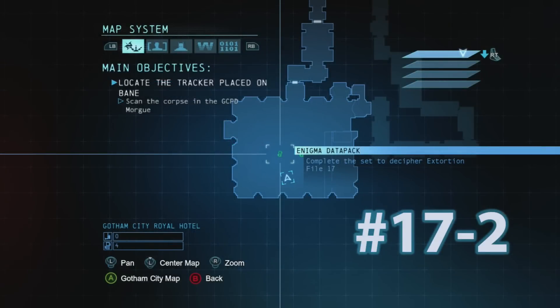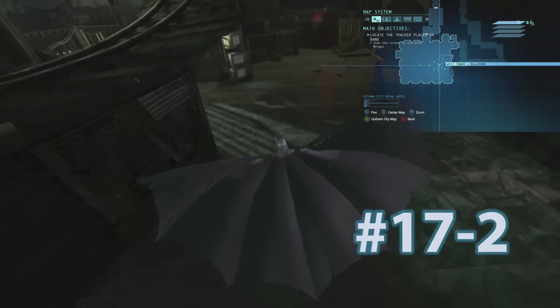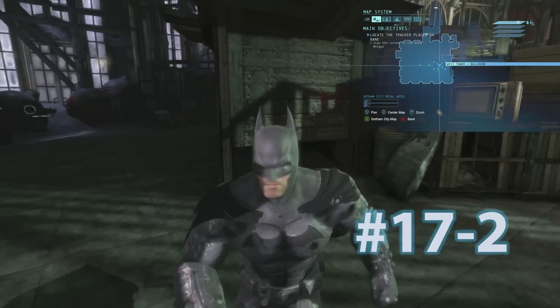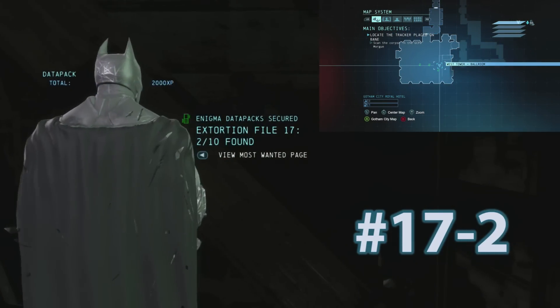Datapack 2 of Extortion File 17 is going to also be located in the amusement park area. You're going to glide down right after you destroy the balloons. You're going to have to do a running slide into this area and pick up Datapack 2.